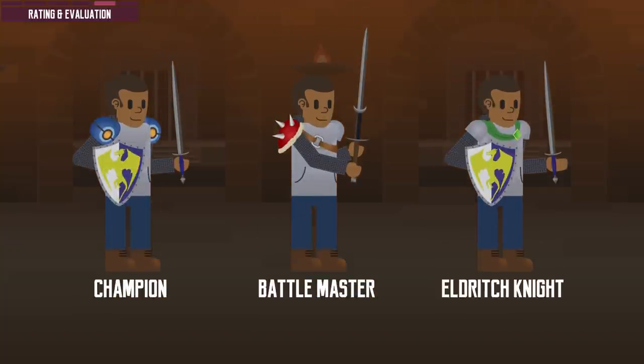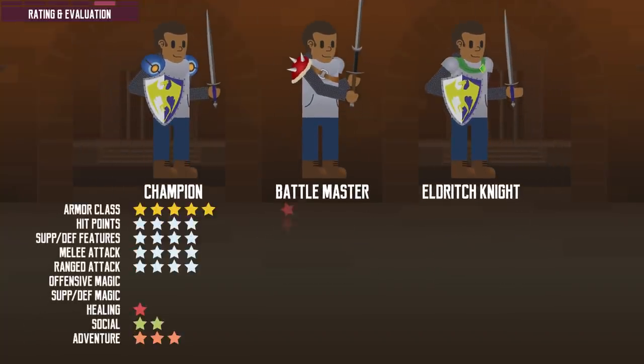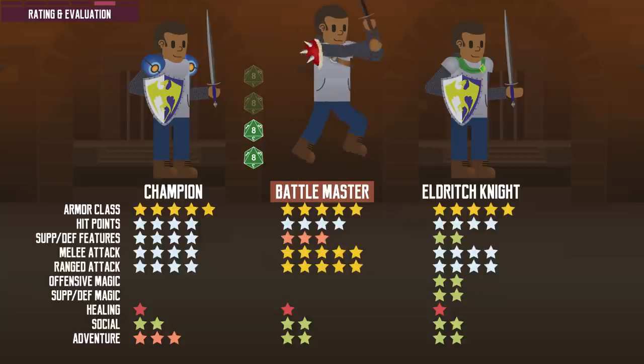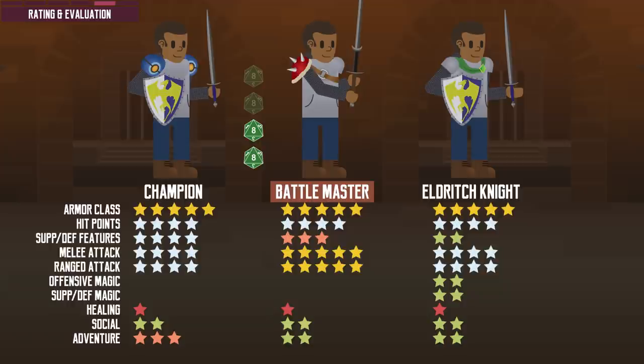Now let's move on to evaluating the class. Fighters have excellent potential to optimize their armor class and can get a decent amount of hit points due to their hit dice size. Their distinctive class features are reusable after short rests, so they can last through long days with multiple encounters if they get some short rests in between. The archetypes give them 3 distinct playstyles. The Battle Master allows for a more tactical playstyle — using their superiority dice to fuel maneuvers, they can control the battlefield. They can feint, trip, and attack their prone enemy, creating advantage for melee party members. However, they have a limited number of superiority dice, though they can recover them after a short or long rest.